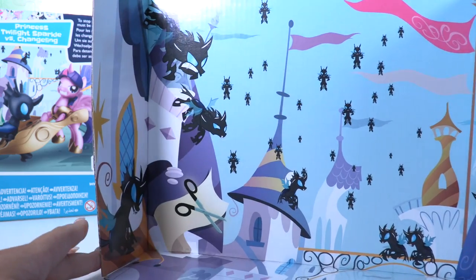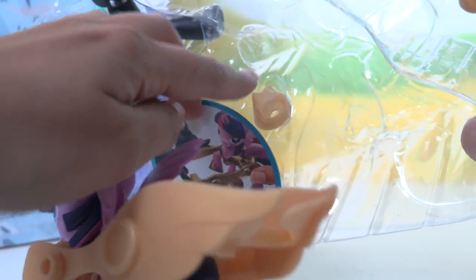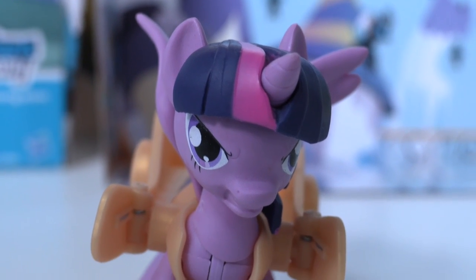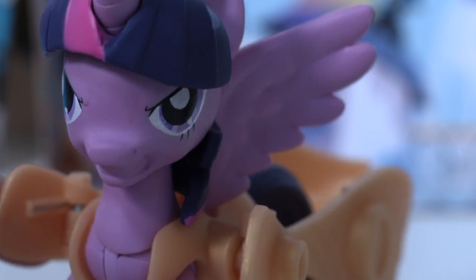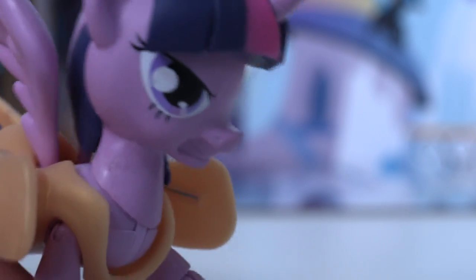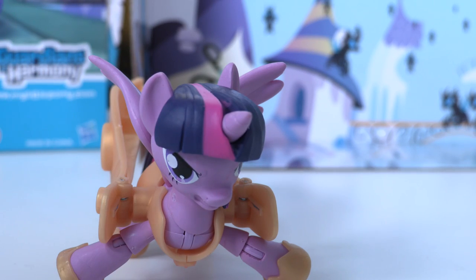Oh, look at that background — so many changelings! They're going to destroy everything! Here is Twilight — she's dressed up so cool. We forgot a shoe! And here we have a spear as well — it's gold! Check out Twilight Sparkle, look at her face, she looks so angry and ready to fight the changeling.